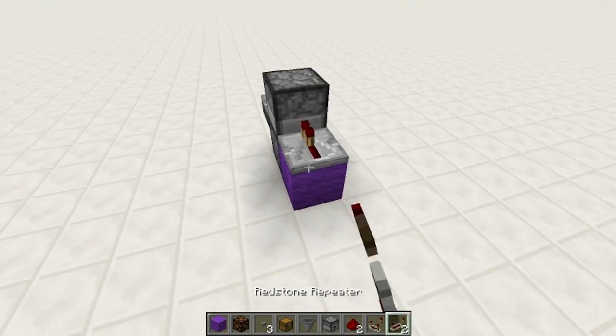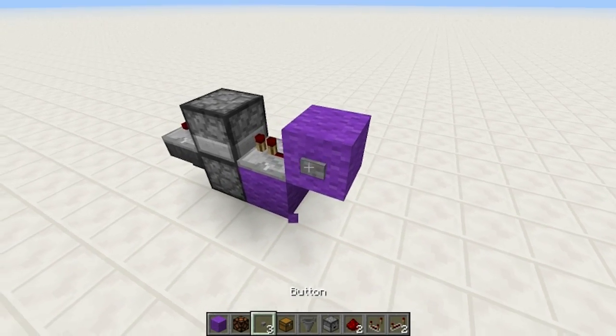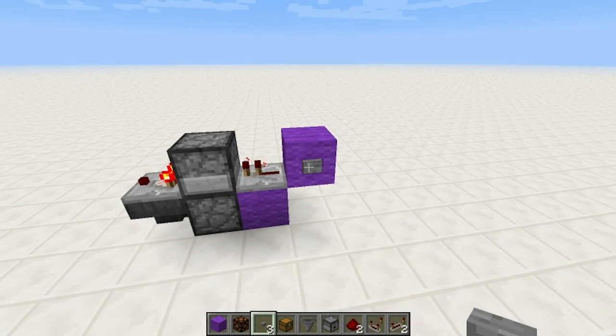And you want to do the input. Make sure you power with the PGA right there. Anyways, there you go. It'll never fall out, that item.